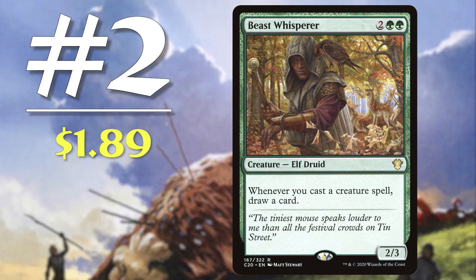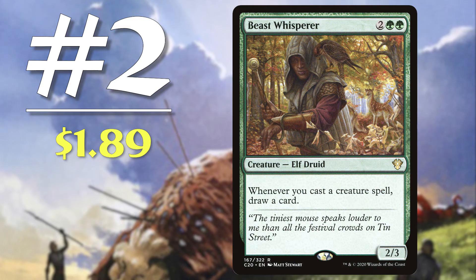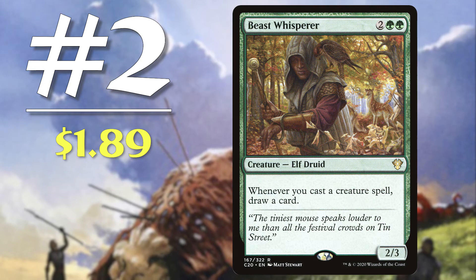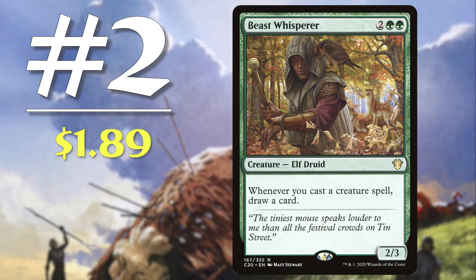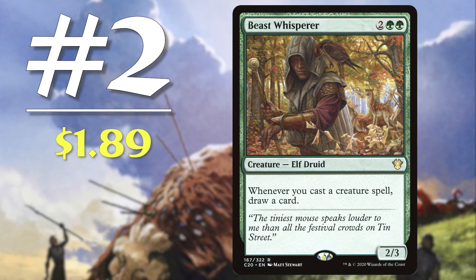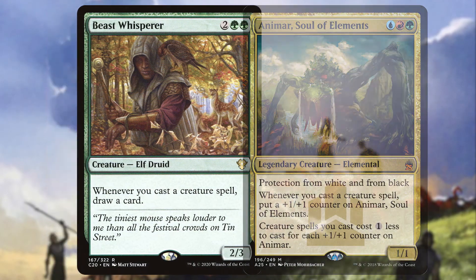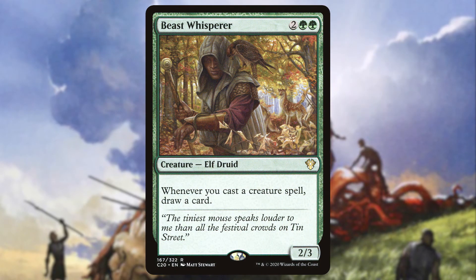Next up is number 2: Beast Whisperer. Coming in at $1.89, this is a 4 mana 2/3 elf druid with 'whenever you cast a creature spell, draw a card.' I love this card — I run it in multiple decks and every time I see it I smile. No stipulations, no additional mana required; you simply cast a creature spell and draw a card. This card is great for keeping your hand full and is perfect for creature-based decks like Animar where you can really abuse this trigger. Since this trigger is on cast, even if that spell is countered you still draw a card, making it very powerful and something your opponents will have to keep an eye on every single turn. This card continues to see a lot of play and I hope Wizards will keep reprinting it so it stays budget.